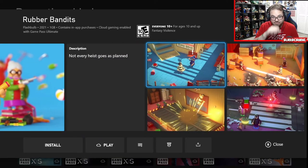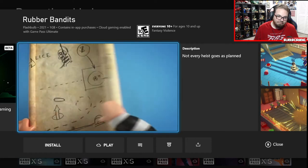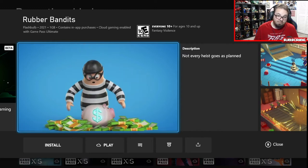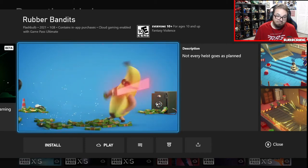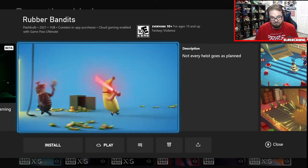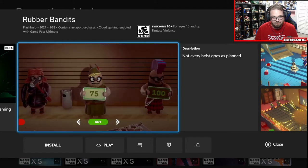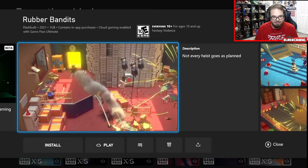Rubber Bandits - 'not every heist goes as planned.' Okay, interesting. The perfect plan, the perfect gear, the perfect disguise - a banana suit. You can play solo or gang up with other bandits in co-op, escape bandits, switch sides and play as the cops. Twenty-five levels to infiltrate in heist, arcade, and brawl modes. Collect loot to unlock new bandit content. The whole 'rubber' aspect looks like it's ragdoll physics and stuff like that.